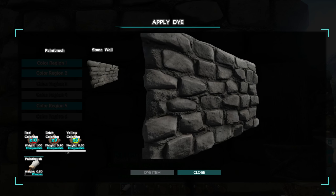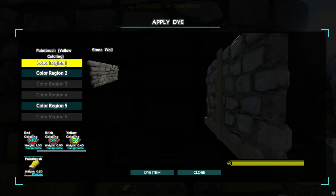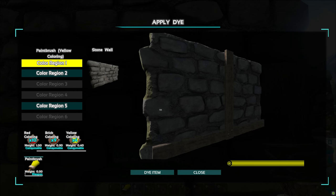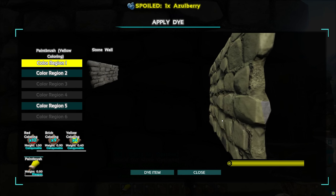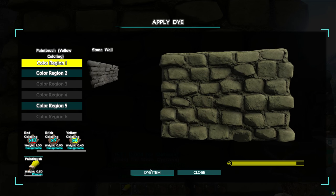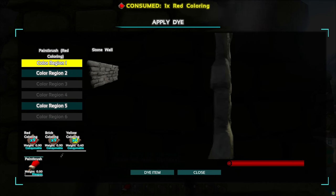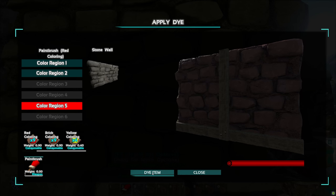Let's say we wanted to do yellow. A lot of the things have different regions. As you can see the wood turned yellow, or we can make the actual stone yellow, or we can make the front face of the wall yellow. Then we'll go Dye Item - it'll now be yellow. Now say we wanted some different colors - we'll go red. We'll make the back side of the wall red and dye item.